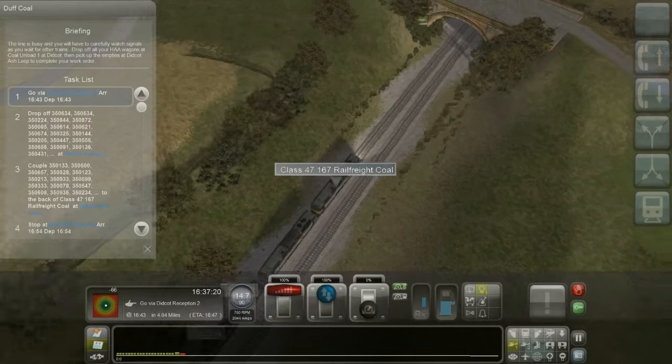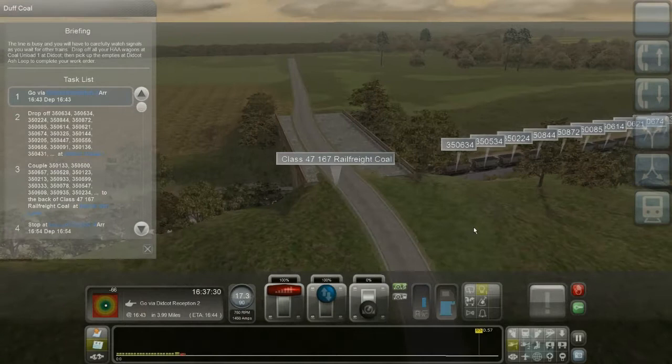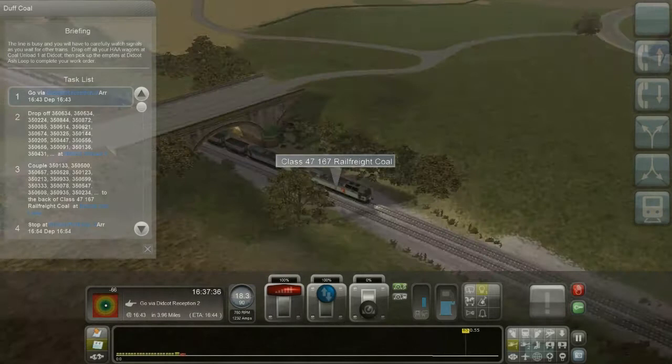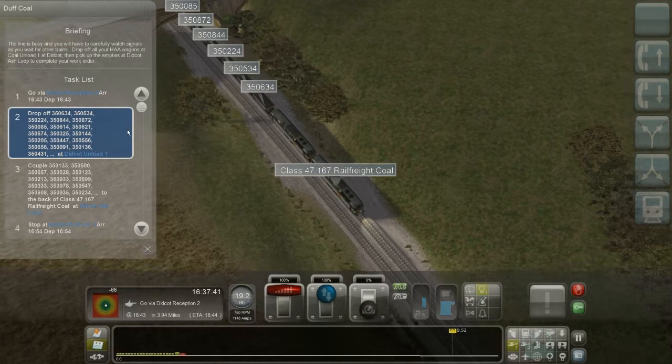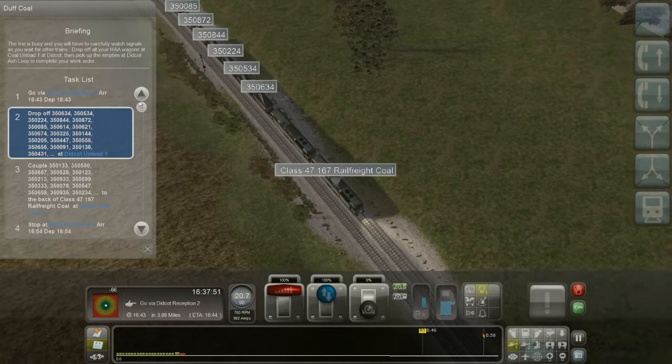At least I have a clear signal ahead. Nice — let's turn that off, don't need to know the numbers. You'll see they correspond with what I have to drop off. Step two: three five zero six three four — it's this one. And then three five zero five three four — you can see it's the second one. They're in sequence, so that's easy to spot.